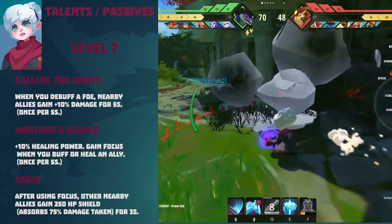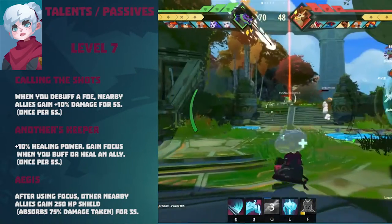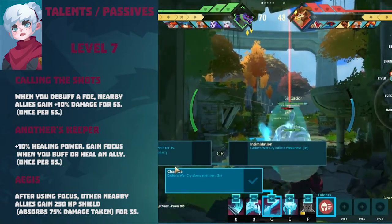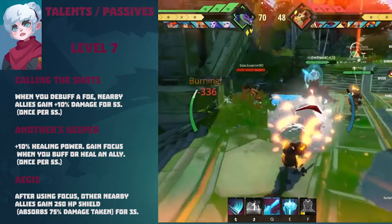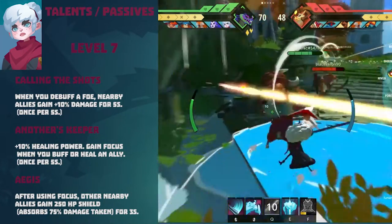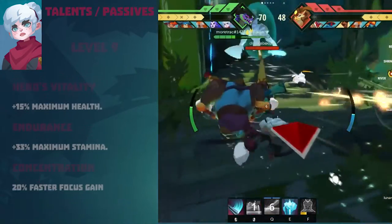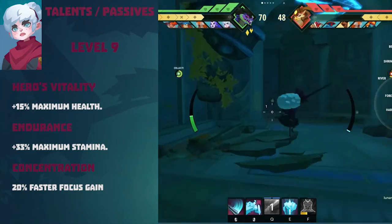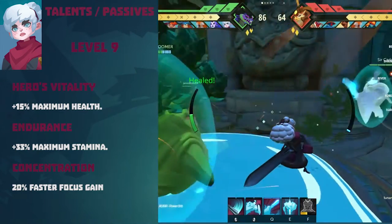Talents at level 7: Call in the Shots — when you debuff a foe, nearby allies gain 10% damage for 5 seconds, once every 5 seconds. Another's Keeper — 10% healing power; gain focus when you buff or heal an ally once every 5 seconds. Aegis — after using focus, other nearby allies gain a 250 HP shield and absorb 75% damage taken for 3 seconds. Talents at level 9: Hero's Vitality — gain 50% maximum health. Endurance — gain 33% maximum stamina. Also available: 20% faster focus gain.